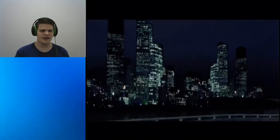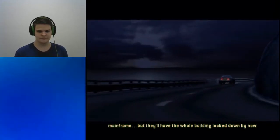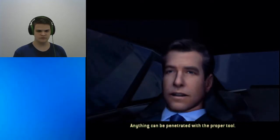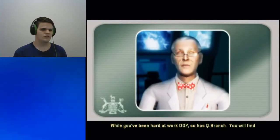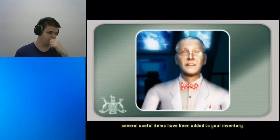We're in Tokyo now, following a literal ninja attack. Alex's code key and password should get you into the Phoenix mainframe, but they'll have the whole building locked down by now. Anything can be penetrated with the proper tool. While you've been hard at work, 007, so has Q Branch. You will find several useful items have been added to your inventory.